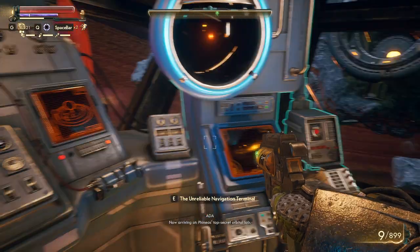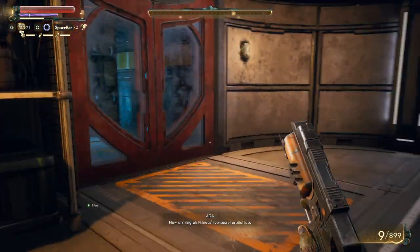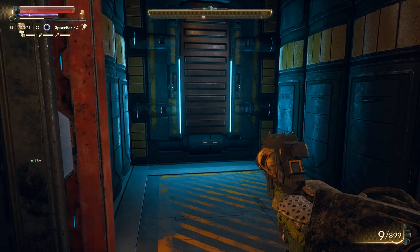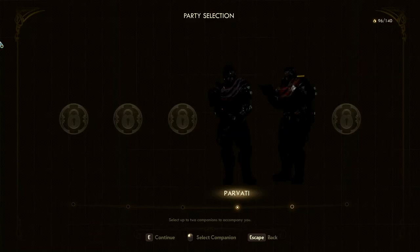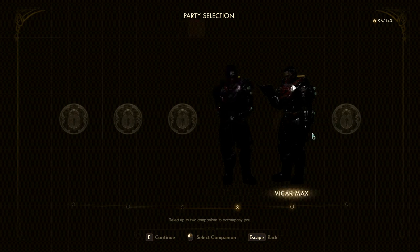Now arriving at Phineas's top secret orbital lab. Apparently I can have six companions maybe, and I can choose to take up to two.